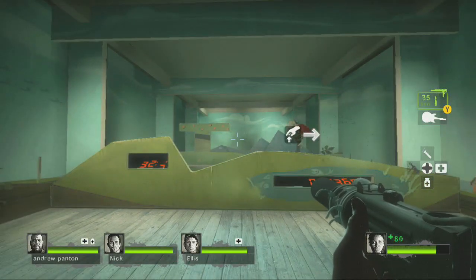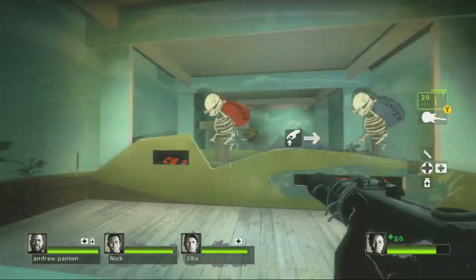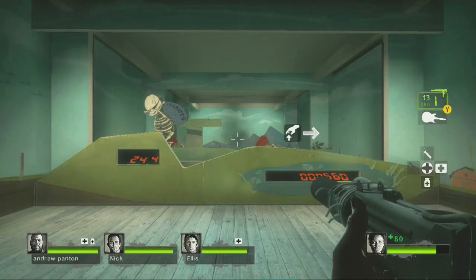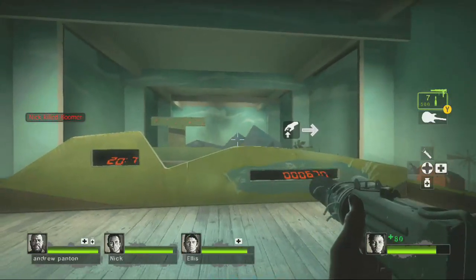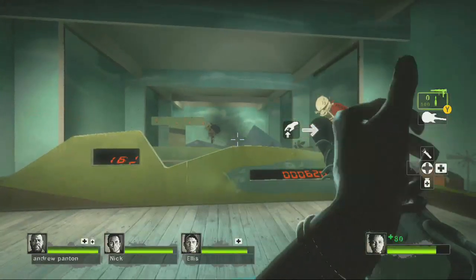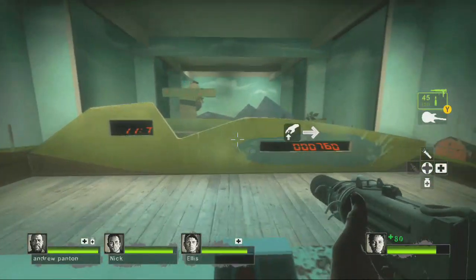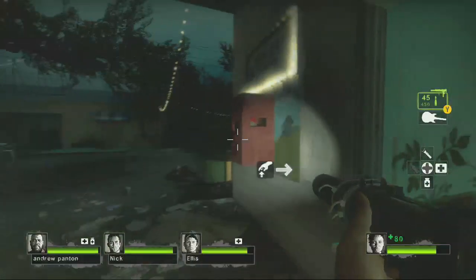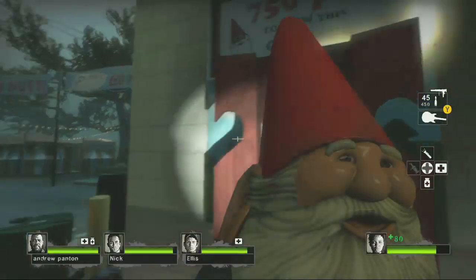It goes pretty fast actually. That was the big money winner right there. We're already up to around 360 points, rolling through it. We hit 660, 670 — we're damn near there. There was a boomer in the background but our AI teammates were taking care of that. That's the thing about Left 4 Dead achievements: you have to do them while zombies are still potentially attacking. We got 760, came over, and won the garden gnome — so now we pick him up.